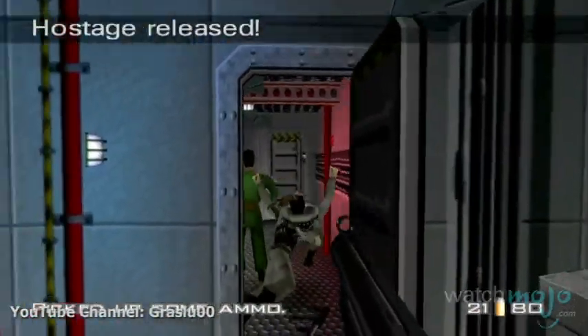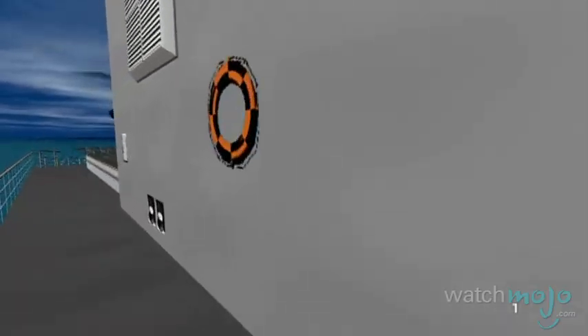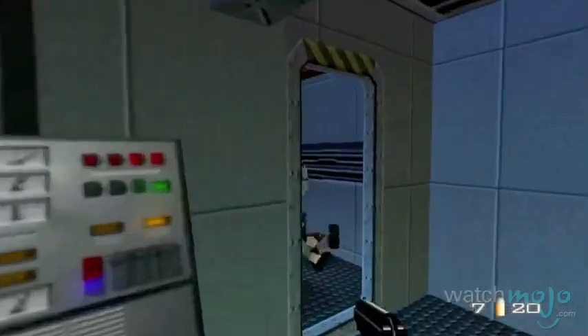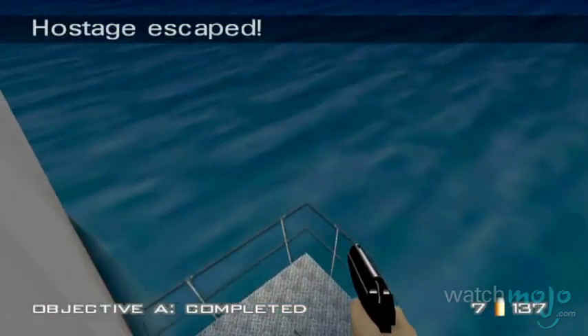This classic level in the most classic of games features all of the favorites: bomb defusal, hostage freeing, and the planting of tracking bugs on the pirate stealth helicopter housed in the ship. Dispose of the Yanis terrorists in style aboard this French ship, Lafayette, while you rescue the hostages and save the day. Very Bond.